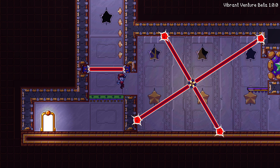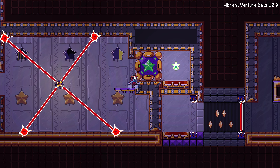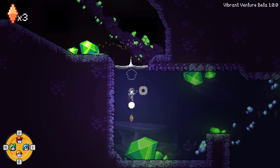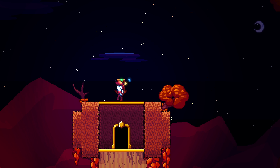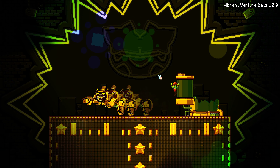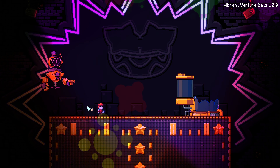A new lighting engine has also been implemented, which allows us to do cool lighting effects we weren't able to do before. As an example, check out these vines in 2-3 — the crystals now glow in the dark. There are several other instances where the new lighting engine is used for subtle details. In general, this new lighting engine is both much more performant and more flexible, giving us more tools to work with.